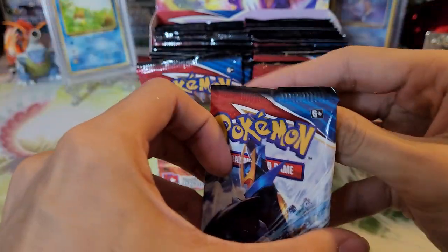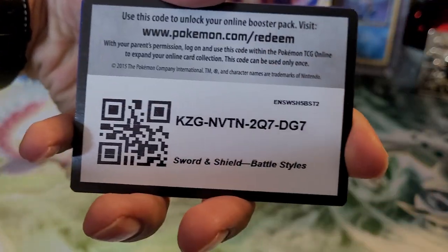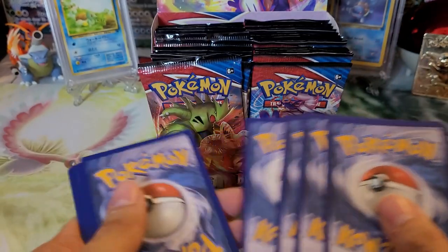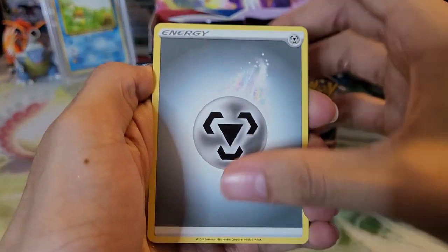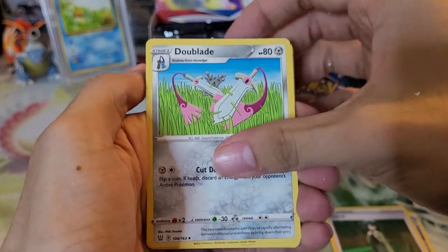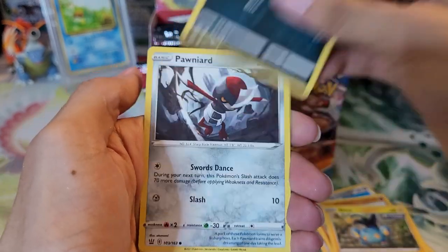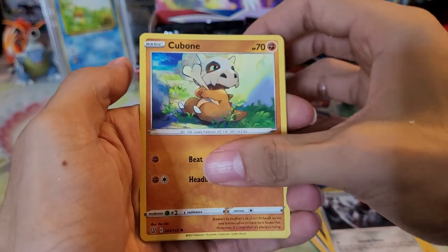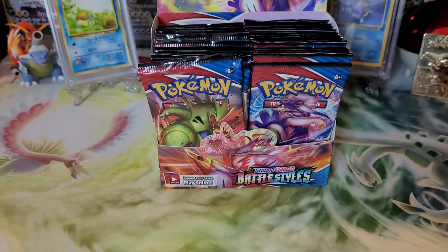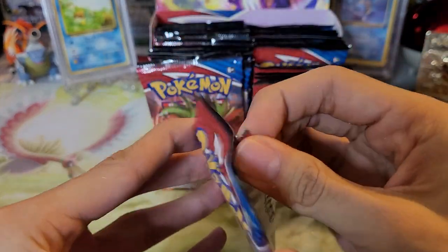Onto the Empoleon Single Strike — or Empoleon Rapid Strike, I think. I'm not entirely sure. We have a Metal type energy, Rapid Strike Energy, Cheryl, Doublade, Gligar, Shinx Rapid Strike, Houndour Single Strike, Pawniard, Cubone, Victory Bell reverse holo which is a rare, and an Aegislash non-holo. Not too bad — we got a reverse holo rare, so that's pretty good.